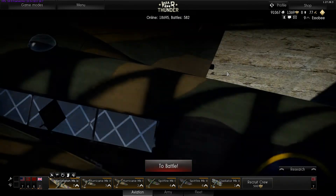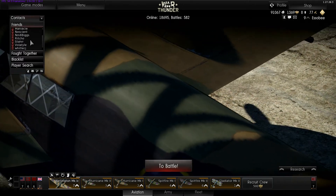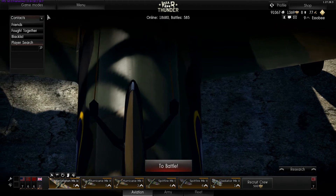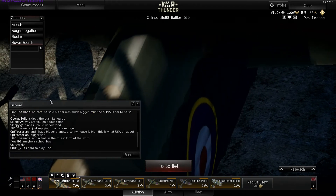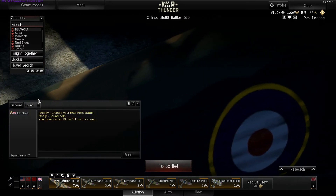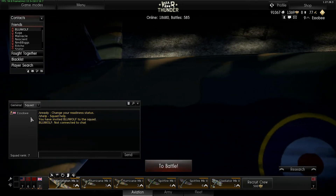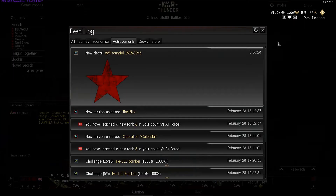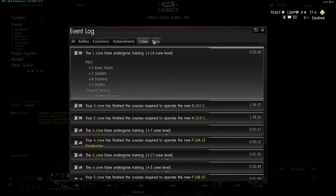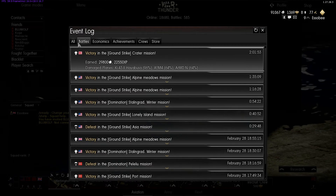Here's your friends contact list — people you've fought with, people you've blacklisted, and you can search for players. Here's your chat boxes. If I wanted to invite somebody to a squad, an invite would pop up and start the squad. There's also your mail, which you get pretty much anytime something happens — you've got an achievement, leveled up, or got out of a battle — it'll give you the information.